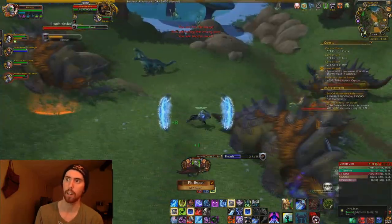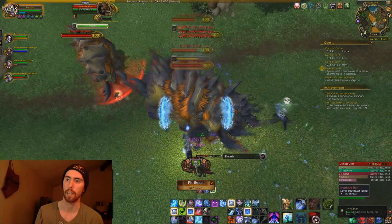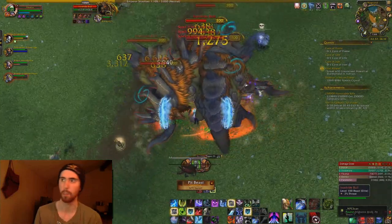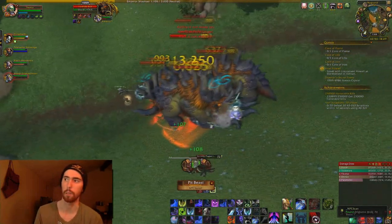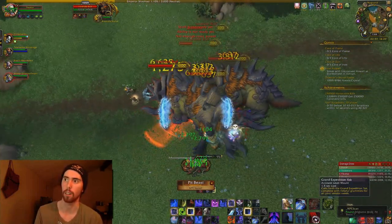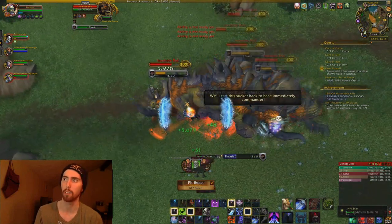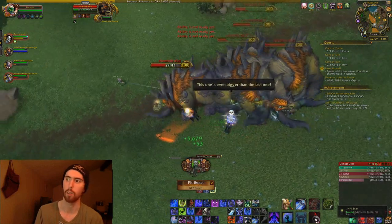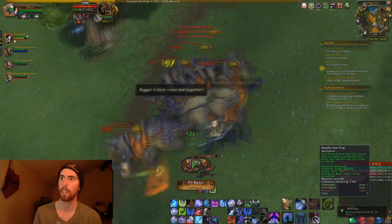Another reason to have a group is to make sure you have enough traps available, because right now there are five or six mobs up at once. Unless you have like five people there, it's going to take you a really long time to trap all of them. This is a really efficient, easy way to make money.